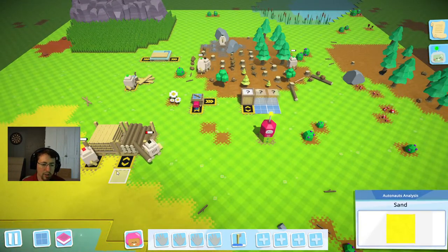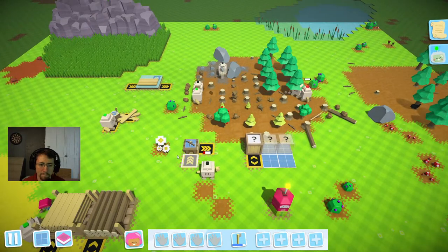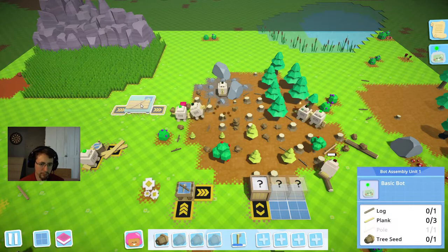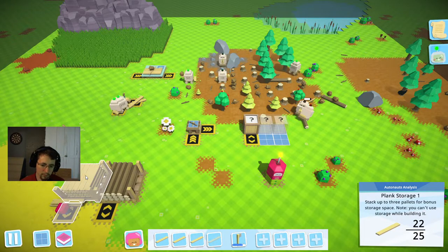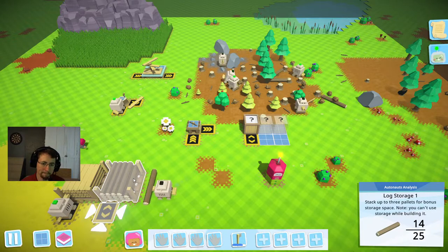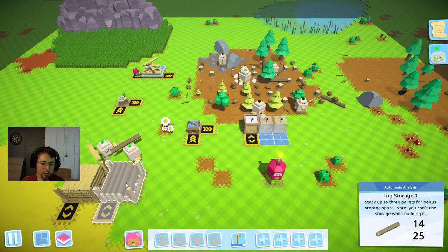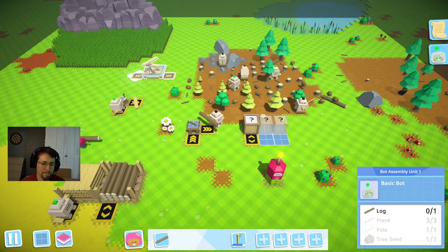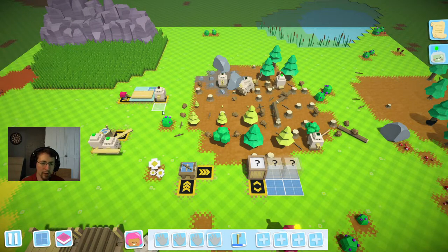That's working along quite nicely. This guy is out of range so I'm going to come over here and charge him up myself — that's okay, we'll add more robots as we get the chance. One, two, three — there we go, perfect. We've got another bot, so we're going to charge him up and start him collecting stones.